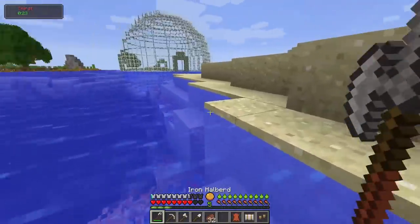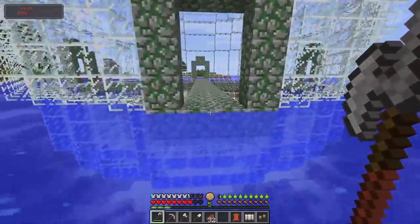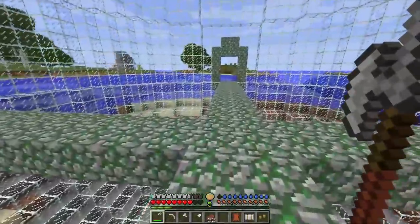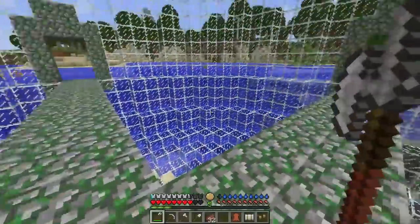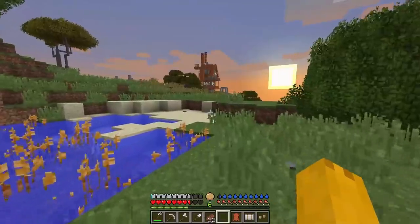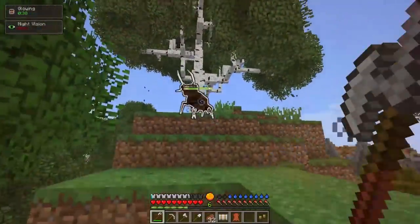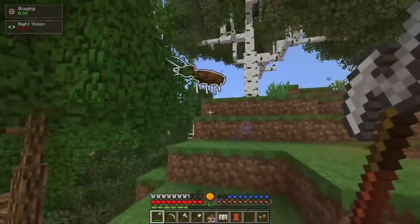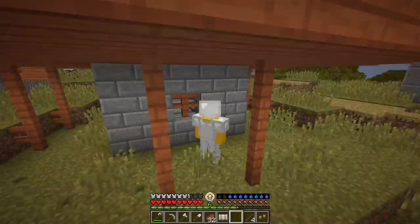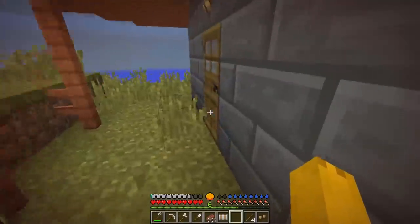It looks like a big greenhouse - I don't think there's anything in it, it's literally just a glass dome. Hello glass sphere, what an interesting structure - absolutely pointless. Is that a village? We got a waystone! Hopefully there's no dragon over this hill. It's a savannah village - it gets hot in the savannah. There's a giant ant! Oh, there's a cockatrice right there!